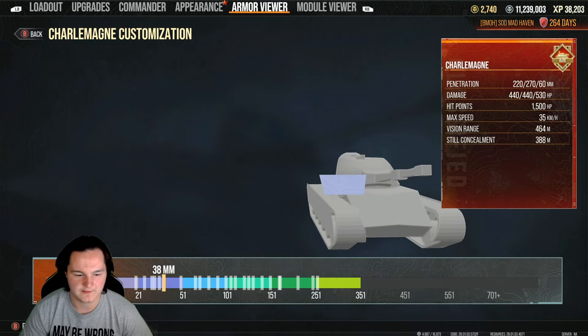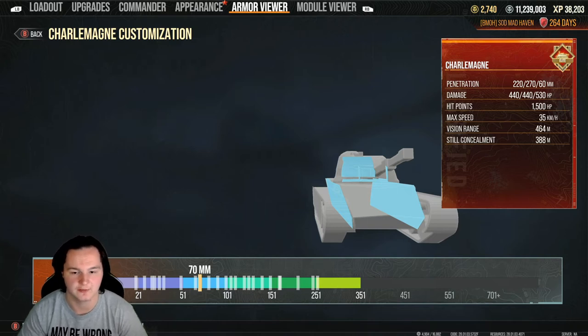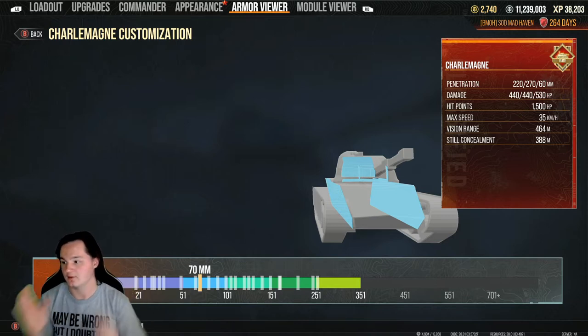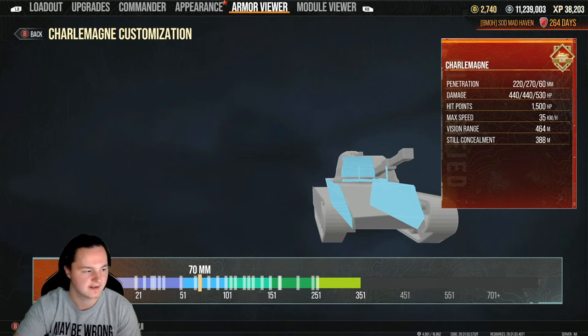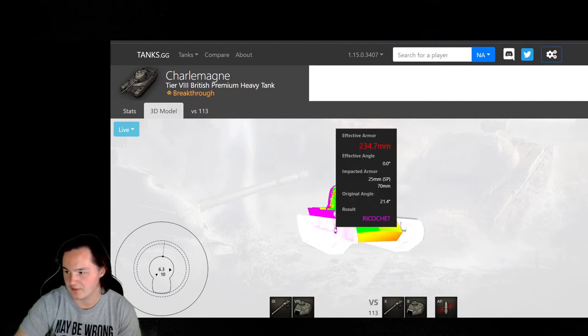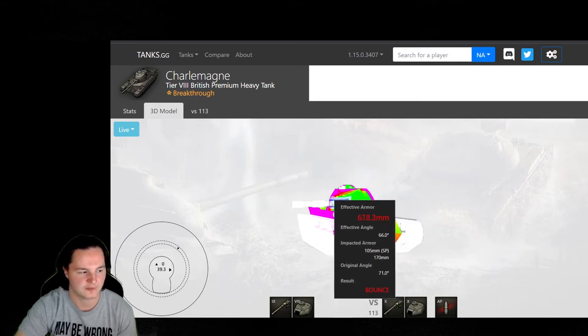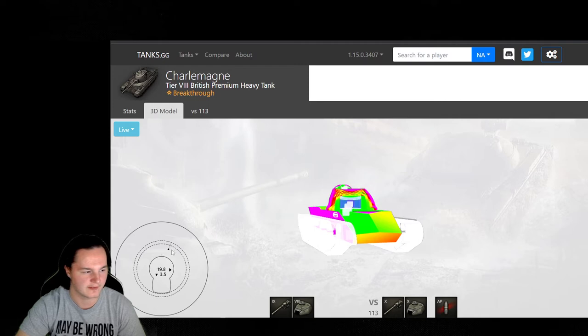Compared to other tanks — like the E100, Tiger II, and the recently added K91 version 2 — there is no under-armor on this tank. So whenever you're side scraping or doing anything, the hull is also slanted, which increases the angle and allows you to over-angle just a tad bit. That's enough to where you're going to be able to pull out and side scrape effectively. With the turret, you can increase your armor as you're pulling out, making it harder to hit you and harder to find those weak spots.